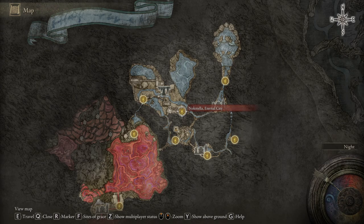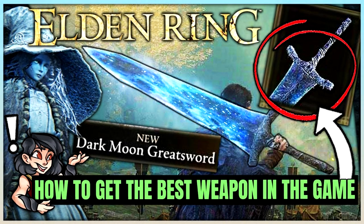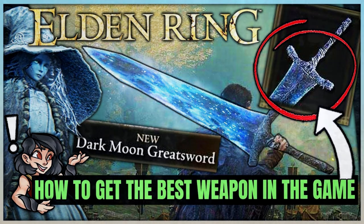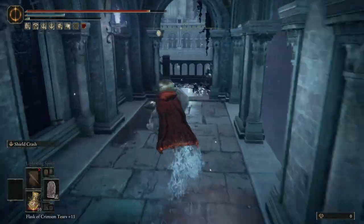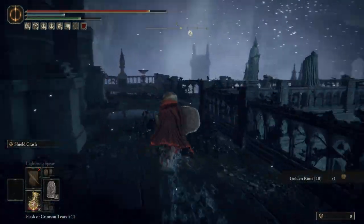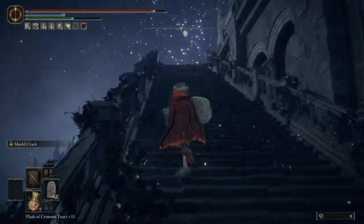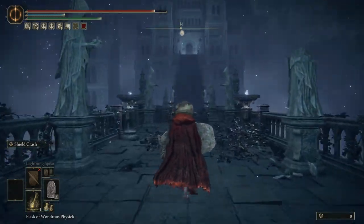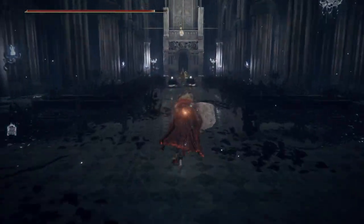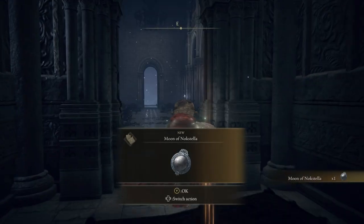To acquire this for yourself, first reach Noxtella, the Eternal City, which can be done through the Ranni quest line — check out our Dark Moon Great Sword video linked below if you need help. From the Noxtella Eternal City Site of Grace, head up the stairs to the west, forwards past the electric blobs, left and then take a right at the bridge. Watch out for the Rolling Metal Ball, but get around it and head up the main staircase. At the top, head into the building and then out on your left to another staircase. Enter the building at the top, defeat the enemies inside, and within the large throne in the back is a chest holding this talisman.